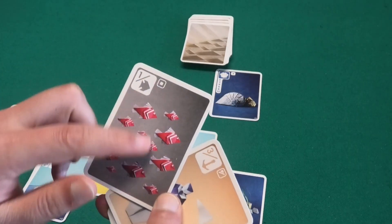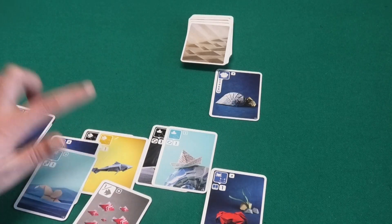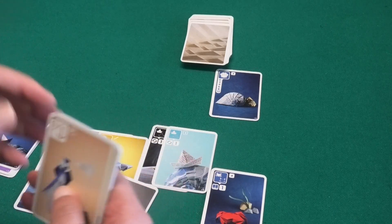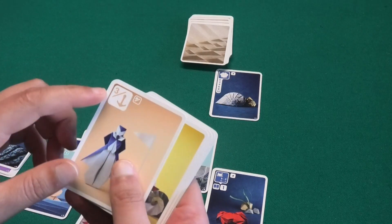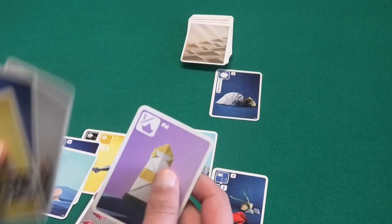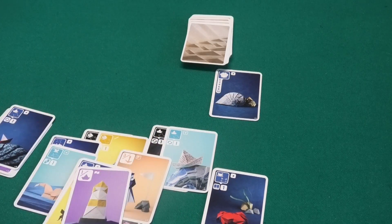Some cards give you points based on other cards you have. One card is worth no points itself, but at the end of the round it gives you one point for each fish card you've played or still have in your hand. At the end of the round you score all your cards whether played or still in hand. Another card scores three extra points for each anchor card, or one point for each card that has the boat symbol on it.